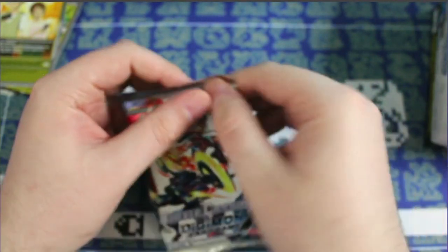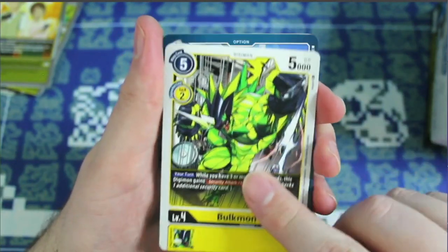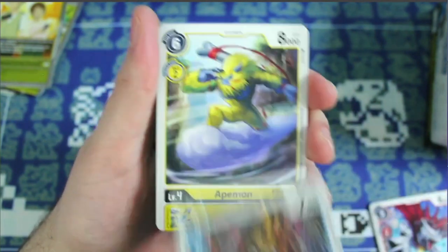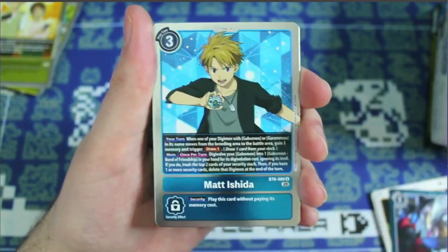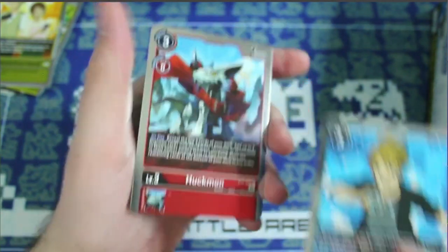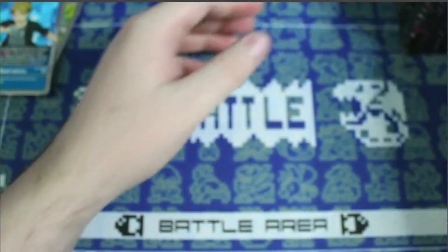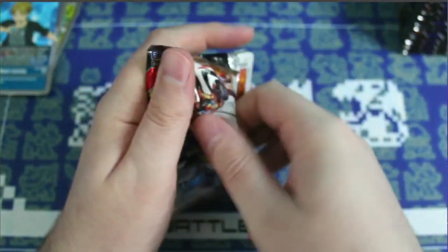This is the last pack of the first half of the box. We're probably to the point where we're just going to start plowing through without me reading every card name unless we get something super new. Let me know down in the comments what decks you're excited to build from BT6 or what cards you want to add to your existing decks. We got a rare Matt and a rare Hagumon.